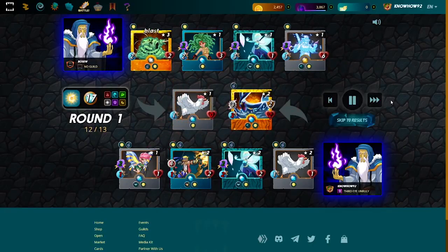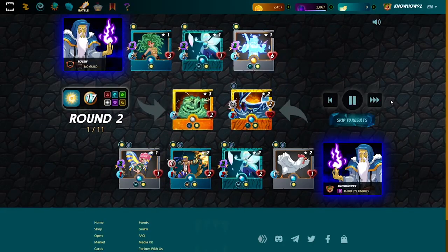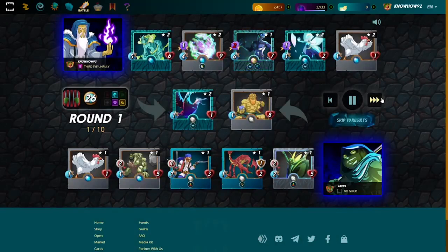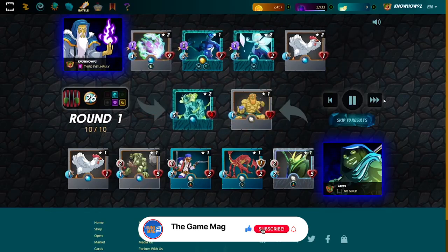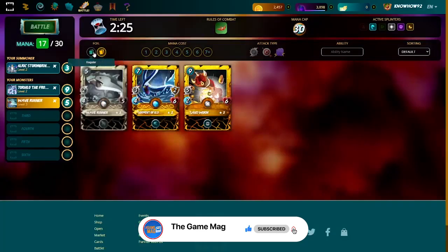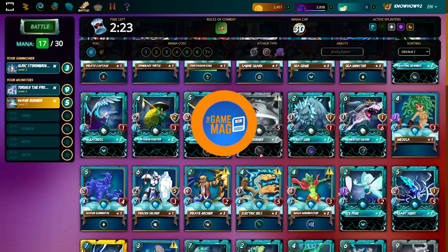Now that you have a basic concept and understanding of how to use this Water Strategy, you just have to find the means to get the cards on the list. Following and executing the strategy is a different story, even if you manage to get the cards. That's it for now — tune into the Game Mag for more content regarding Splinterlands and so much more.